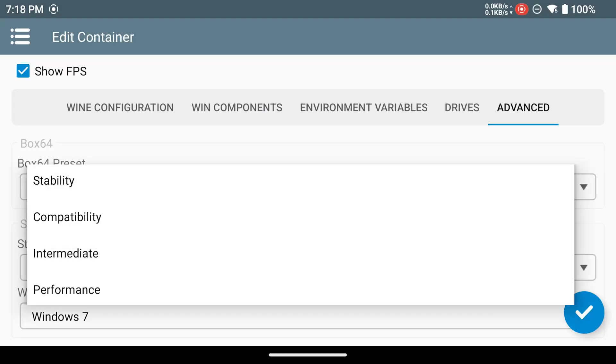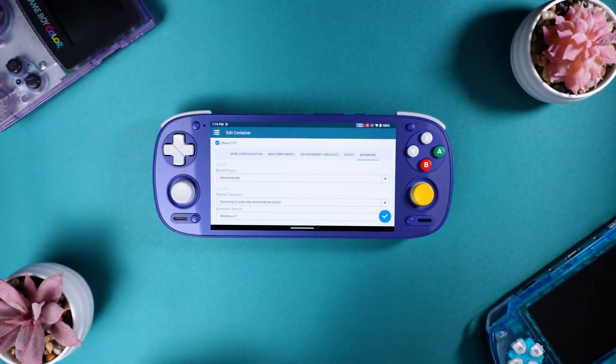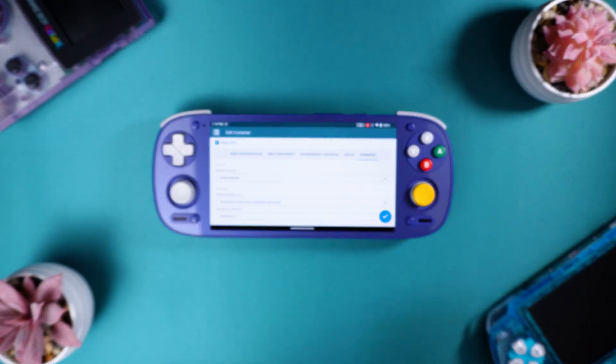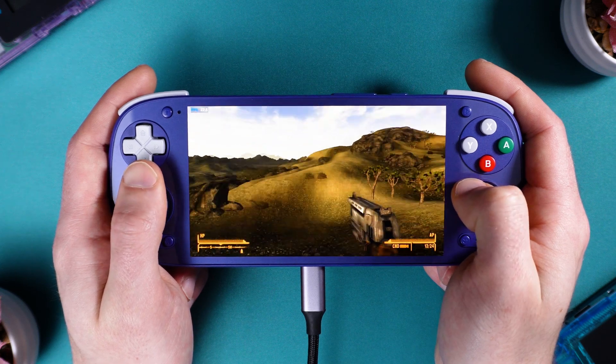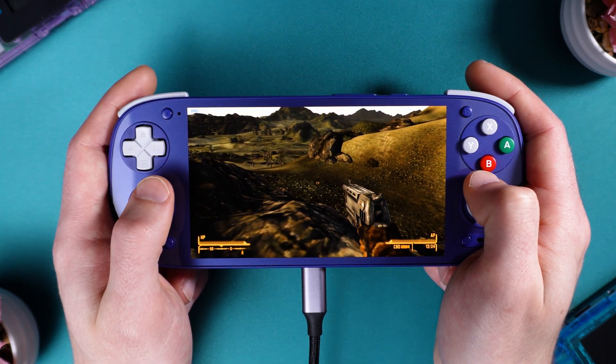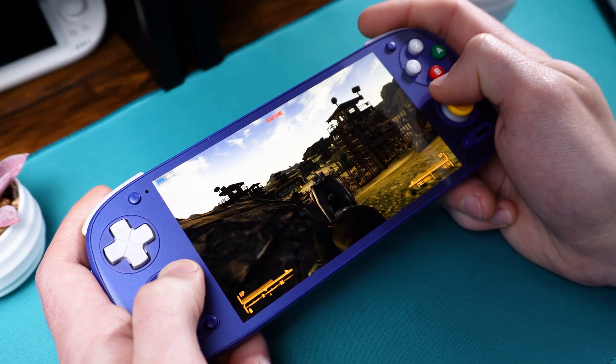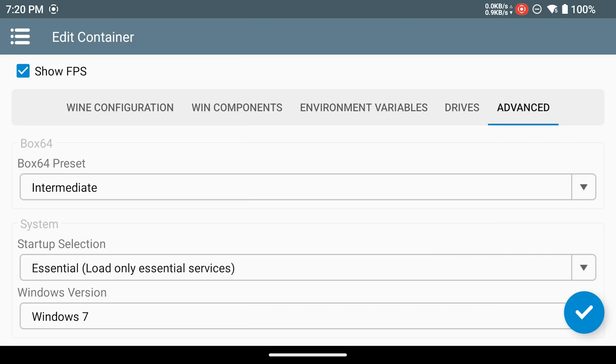Over in the Advanced tab, set your Box64 preset to Intermediate. This will make sure that when you reach the open world, the game doesn't freeze or crash. I was running into a problem with every other preset where, on the outside of the first town, the game would start to load in the rest of the world and then freeze. This happened to me four times. So I tried out the Intermediate preset and that seemed to work — I played for over an hour with this preset and had no freezing or crashing.